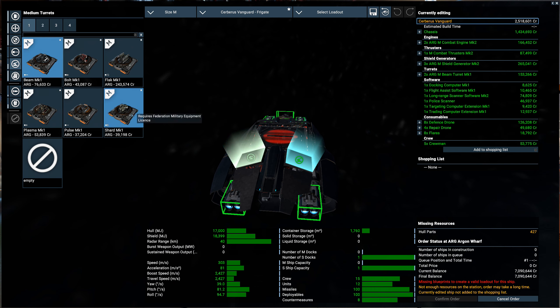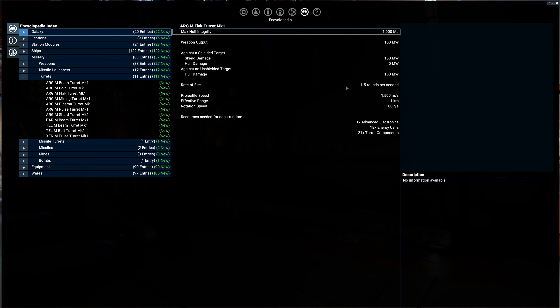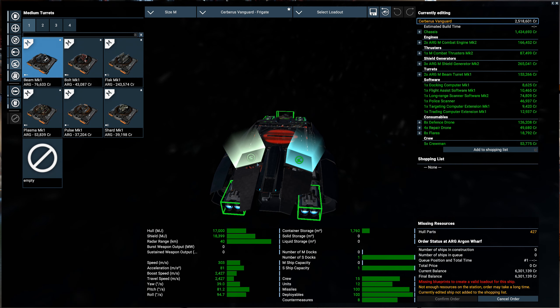And then back here, I think we want to go pulse, because these will be the rear turrets. If I'm getting chased by fighters, I want something quick. The flak turrets are expensive. Their rotation speed is 180 degrees and effective range is only a kilometer. The pulse has 209 degrees per second rotation, two kilometer range, and a higher projectile speed. So they're quicker to track and attack targets.